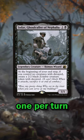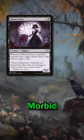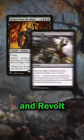Jadar is quite deceiving with his 1-per-turn design, but his zombie pals provide you with a death trigger each time they attack. Blood Artist effects and Morbid Opportunists love these decayed buddies, and they also trigger effects like Morbid and Revolt over and over again.